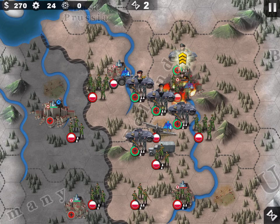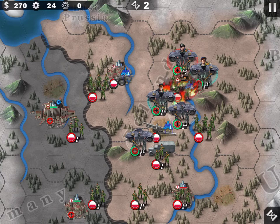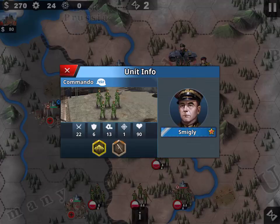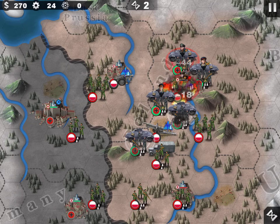Protect Rundstedt — don't let him die of course. This general has rumour ability, which is very useful. The enemy has 90 health left, so I don't think I'll be able to finish in one turn.